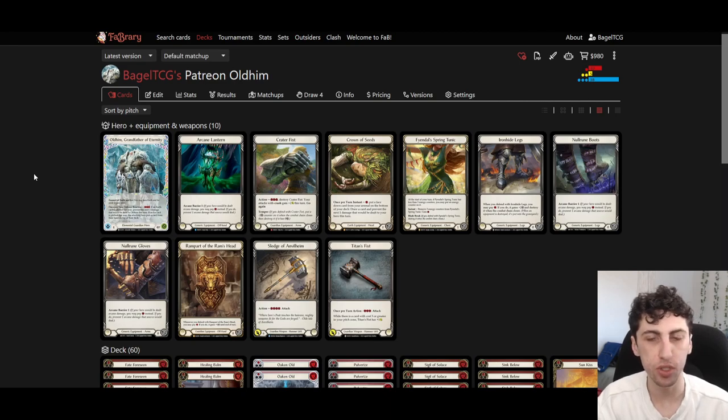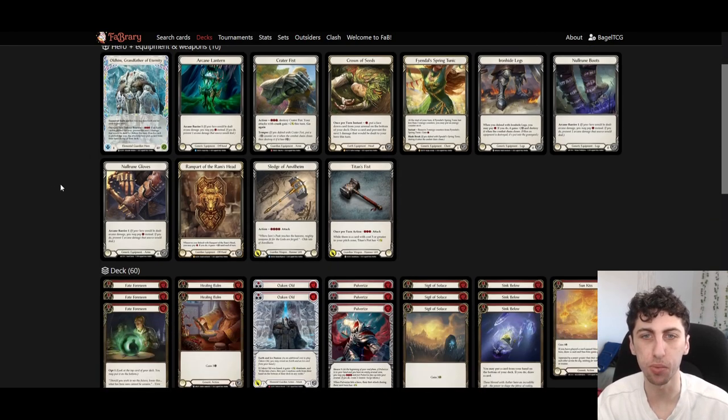Oldham lost Winter's Wail and because of that it lost a lot of its offensive power. It no longer has a weapon that always hits for four or applies a frostbite. Now we have a much weaker weapon in Titan's Fist that isn't always at full power and doesn't have any on-hit effect. So Oldham had to pivot away from more offensive abilities and toward defensive capabilities centered around Crown of Seeds, Rampart of Ram's Head, and his hero ability. Every turn he can turn a blue or a yellow into two blocking value through Crown of Seeds and Rampart of Ram's Head, and against arcane damage he can sometimes utilize that last resource as well. This means you're blocking with one less card every turn in terms of deck loss, but still maintaining your life total.